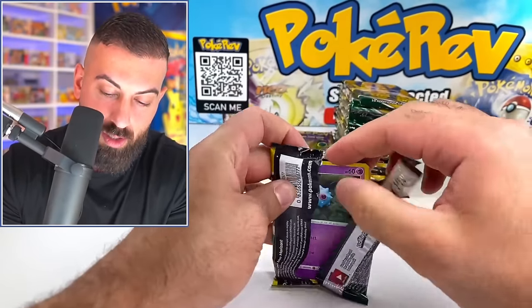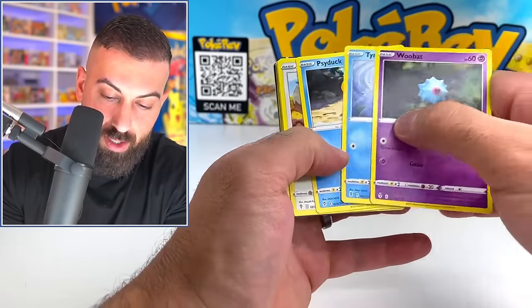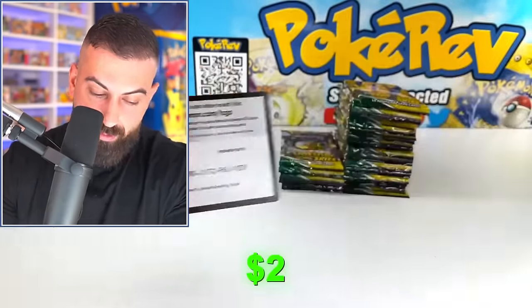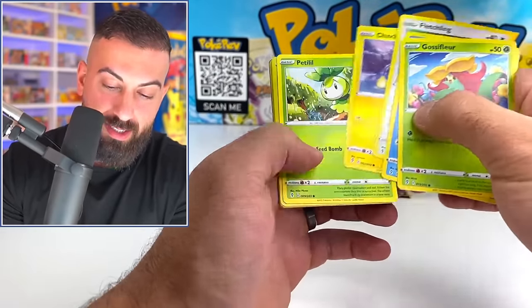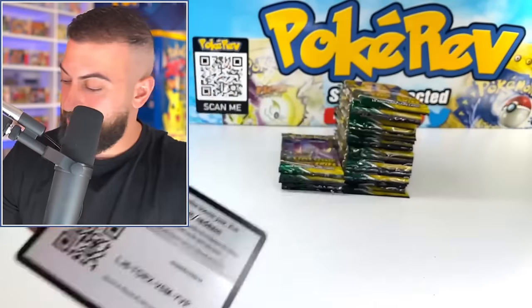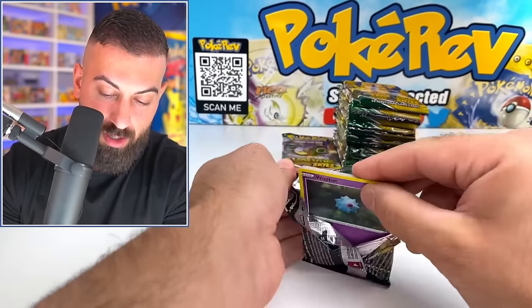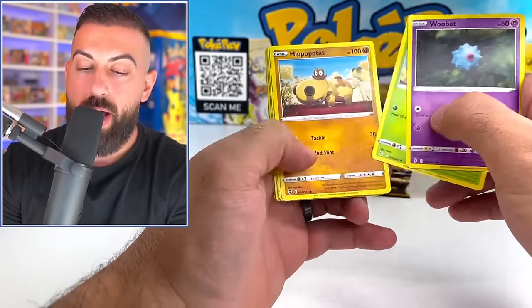Gotta be one more in here. Golurk V. We're getting closer. Nothing. Gotta have faith, gotta have the heart of the cards — wrong TCG, but we can still use it. Heart of the cards, baby.